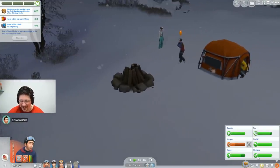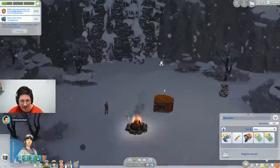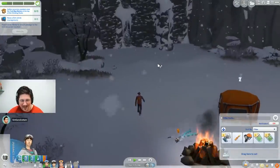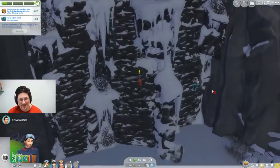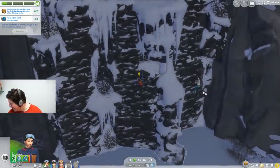It might be wise to own a tent anyway - it would just be nice if this wasn't mind-numbingly easy. This big wall is the most dangerous part of the expedition. This Sim got lucky, so we didn't see one fall to their death.